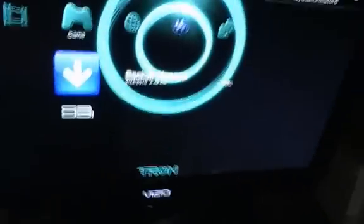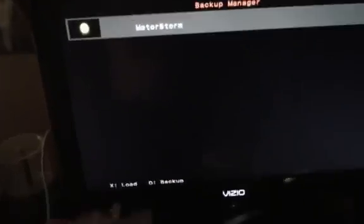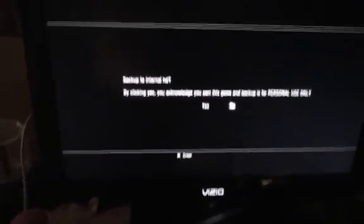Okay, pop it in. As you can see, MotorStorm has appeared. Now we're going to go to backup manager — press X. Just give it a minute. The license agreement mumbo jumbo — just click yes. This is another place a lot of people get stuck; just press down. We're going to back it up. I have an internal drive, I'm not using external. Circle — back up to internal hard disk. Yes. X for enter, and there you go.